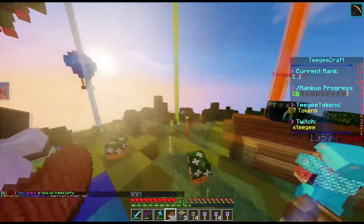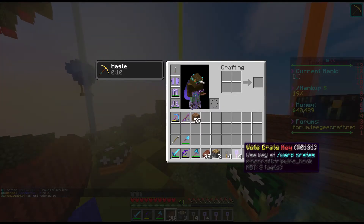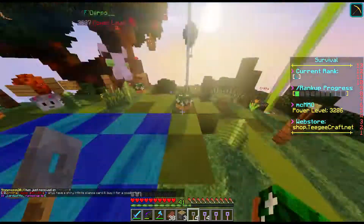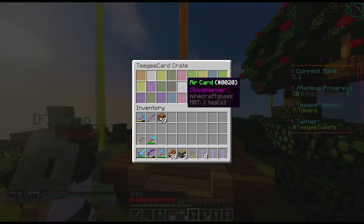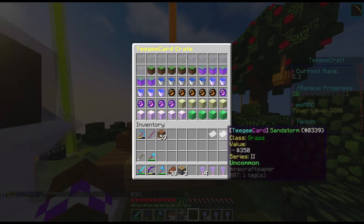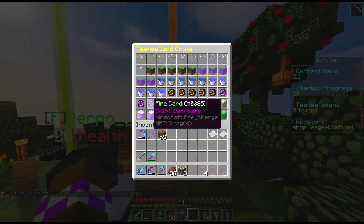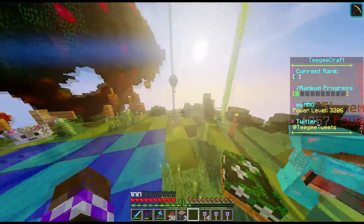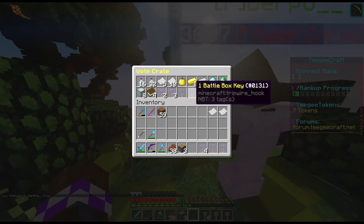I was given two keys by the owner — a Battle Box crate key and a Crazy Crate key — and I voted and got TG Card crate keys from a friend. We're gonna open up the TG Card crate keys first. There are air cards, grass cards, water cards, fire cards, end cards, and dragon cards, plus their shiny counterparts. If you collect all 60 full cards you can trade them in to one of the owners for one million dollars. In the vote crates you can get any of these, and they all have different chances — you can even get Battle Box keys and Crazy Crate keys from them.